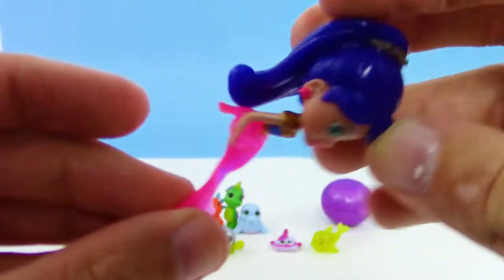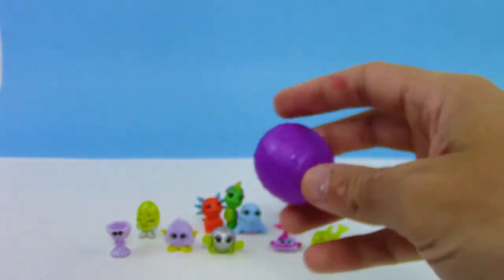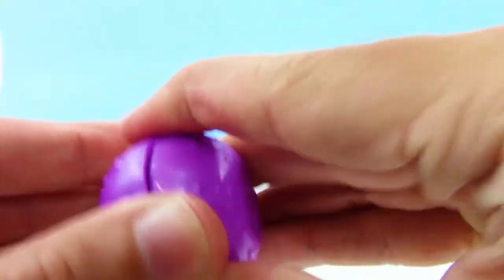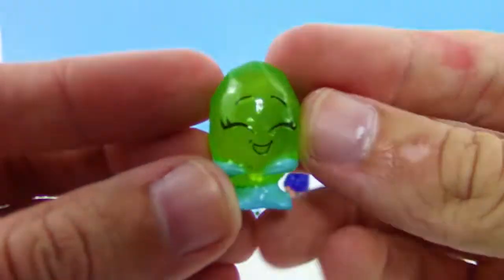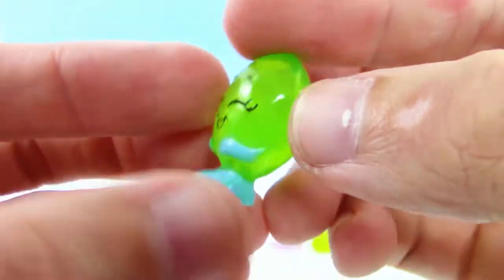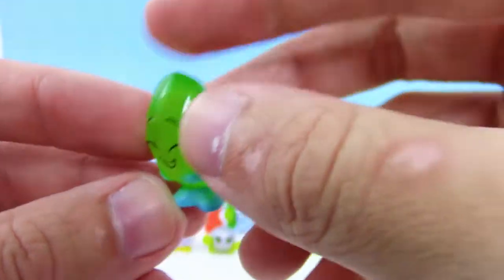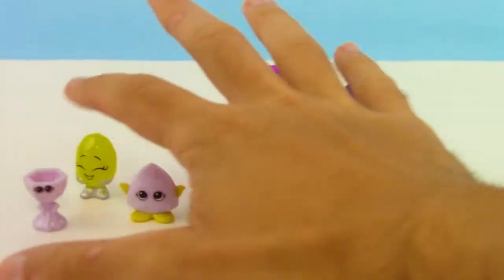We got Epee the Treasure Topia mermaid here, and I love the see-through fin — that's pretty cool. You can make her look like she's swimming by moving the fin, and you can also sit her down. Let's see what's in the shell — we get one hidden Splashling. This one's an uncommon. We got another one of the M&M looking characters — it's actually a gem, but I like calling it an M&M character because it looks like a slightly warped M&M.